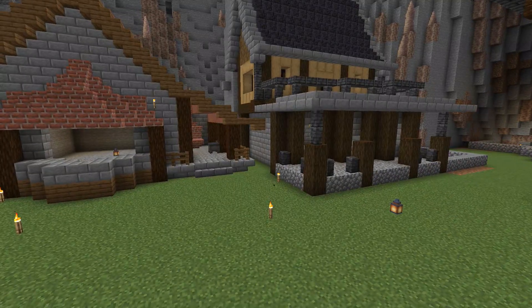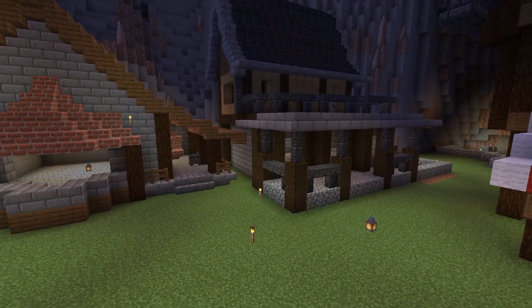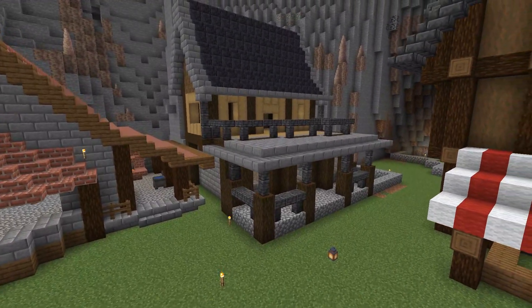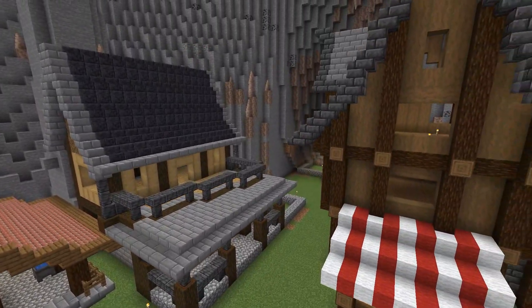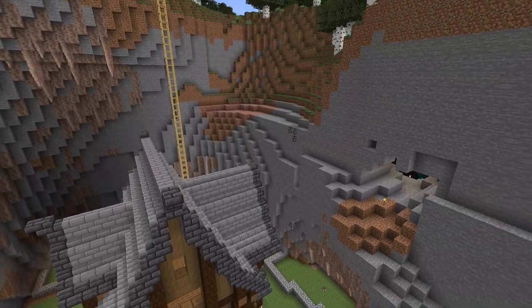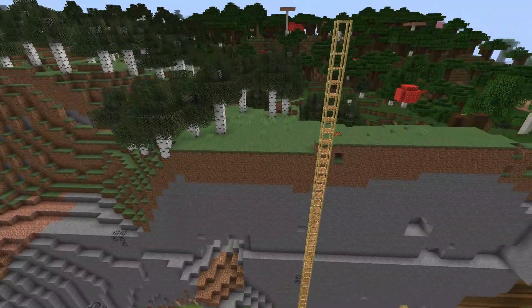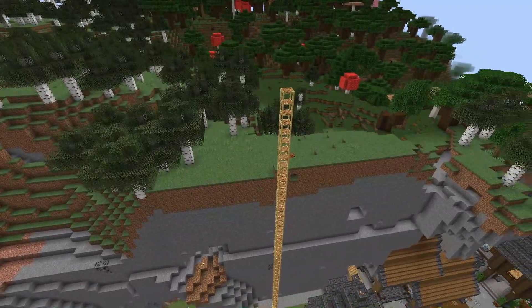The different materials really set each house and building apart from one another, and also give the feel of things being built at separate times. If you do everything the same color, everything blurs together. I suggest using different colors that complement each other — for roofs, upright supports, walls — and it will start to look a lot better.